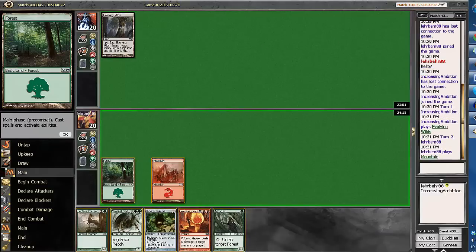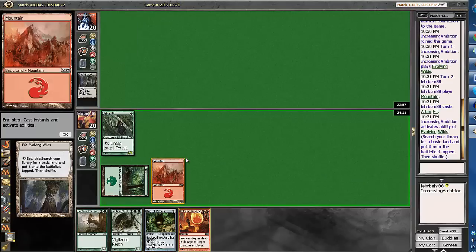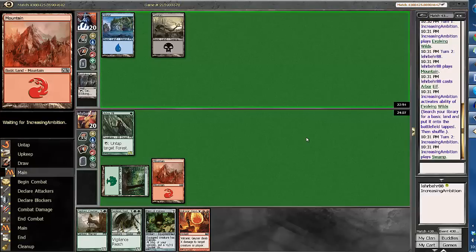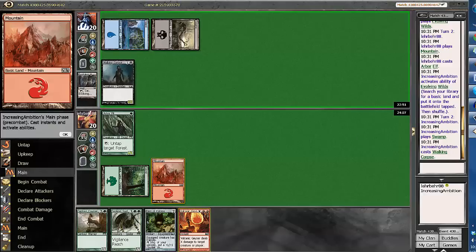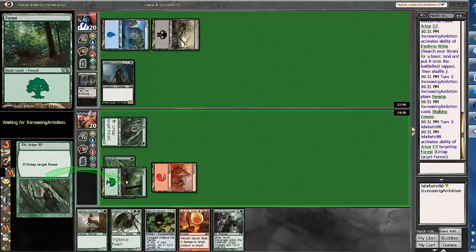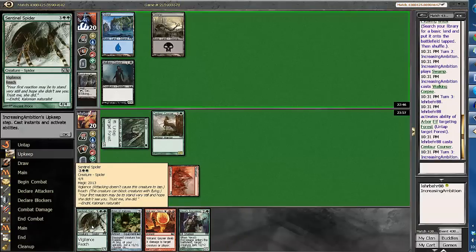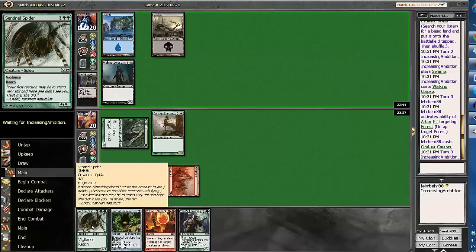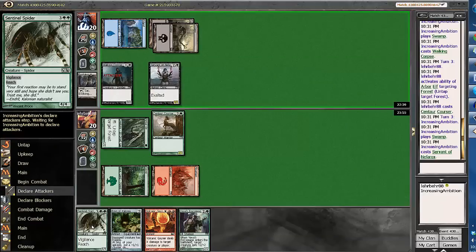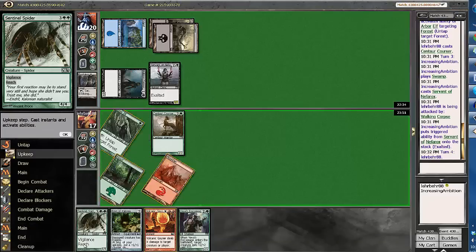We draw Harbor Elf, which we're going to play out because we're not guaranteed to hit a land next turn — so we're playing that instead of the ring. Our opponent fetches an island with Evolving Wilds and passes. He plays a Walking Corpse. Not a big deal. Hopefully we draw land — that's not land unfortunately. We untap and play out the Centaur Courser, then pass the turn. There's a Servant of Nefarox, and there's the beats. We'll take that damage.